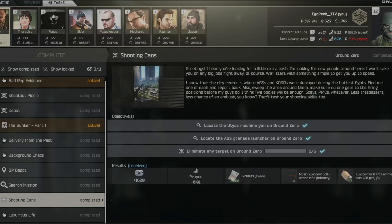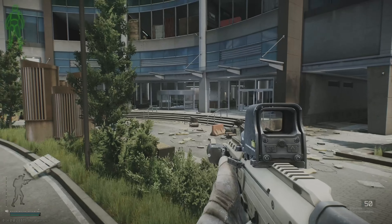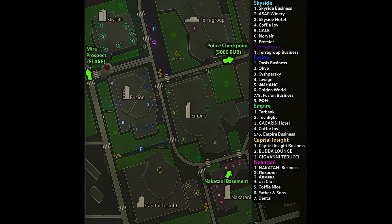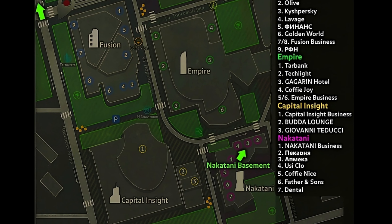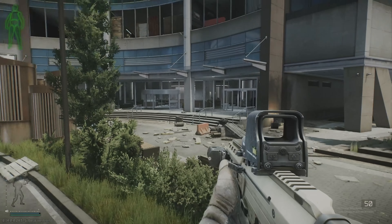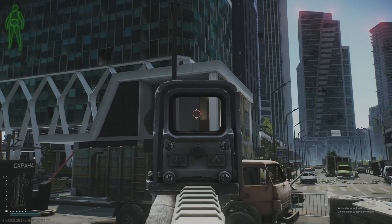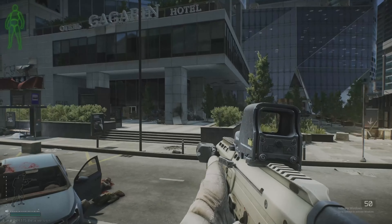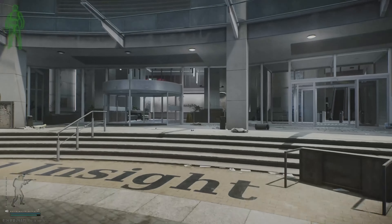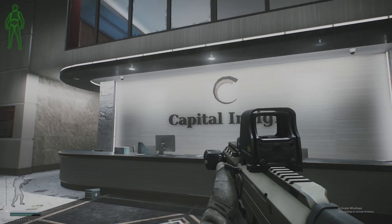We're now in the raid. First, we're heading to the grenade launcher location, which is the Capital Insight building. I spawned inside but I want to give you a reference point from outside. Looking down the street, the Fusion building is to the left and the Empire building is to the right. If you see the Gargagan Hotel, you know you're in the right spot. Head into the Capital Insight building to grab the grenade launcher.